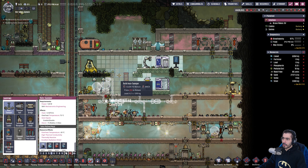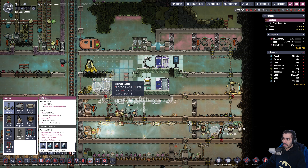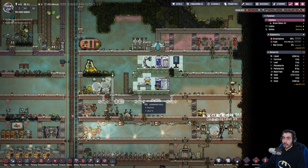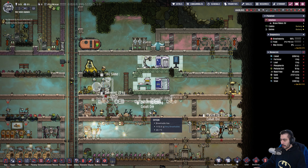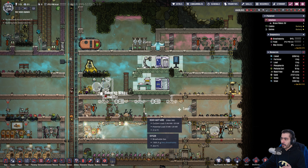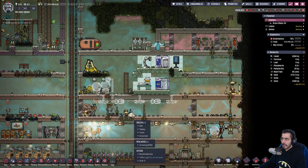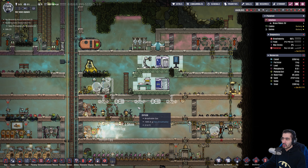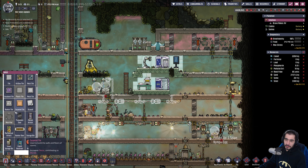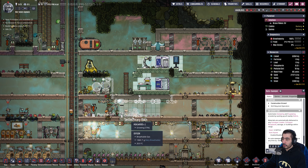I'm also going to grab an autosweeper and place it. Let's speed things up. Every single phosphorite will be removed from here. The dirt needs to be delivered. I can grab a storage bin, put it here to store dirt, and this guy will manage things.